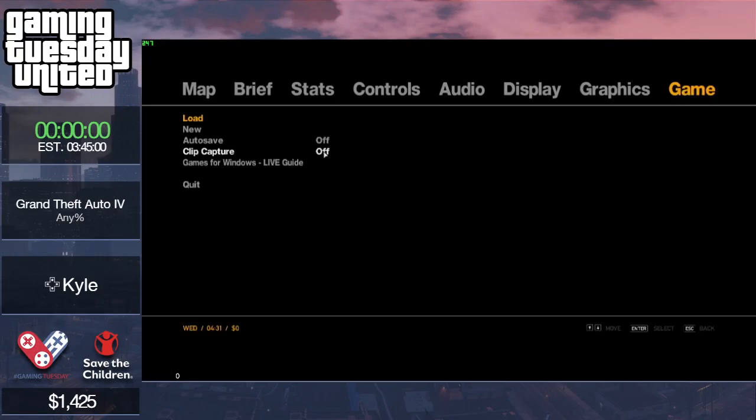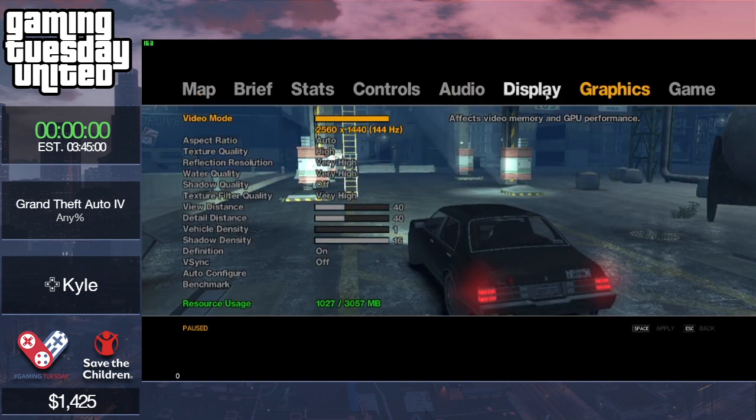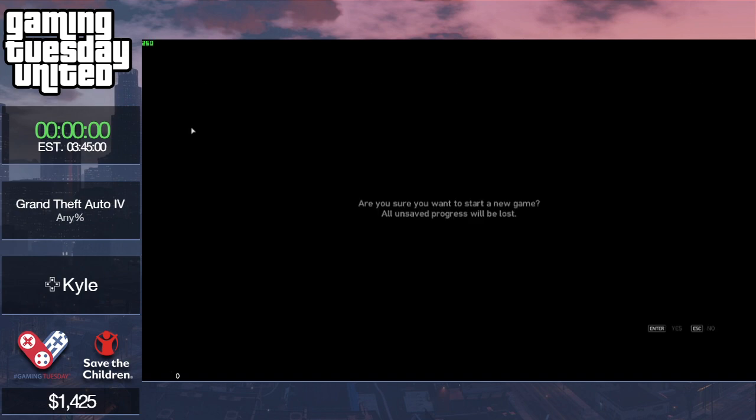This is going to be GTA IV any percent. The version being run is 1.0.4.0, and if you want to run that version you need to find some way to downgrade the game, either by buying a physical copy or finding some files online legally. The shadows will be turned off the entire run because of a strategy later.